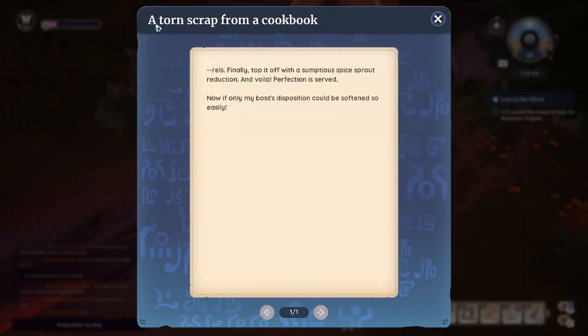Finally, top it off with a scrumptious spice sprout reduction and voila! Perfection is served! Now finally my boss's disposition could be softened so easily.